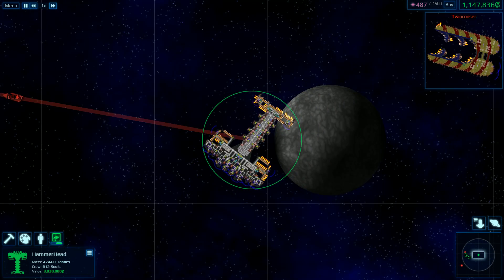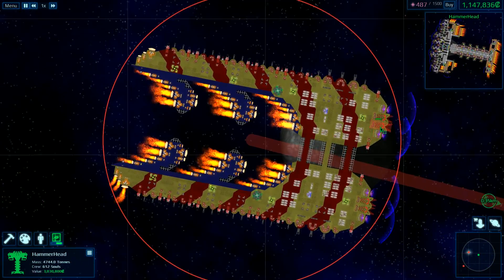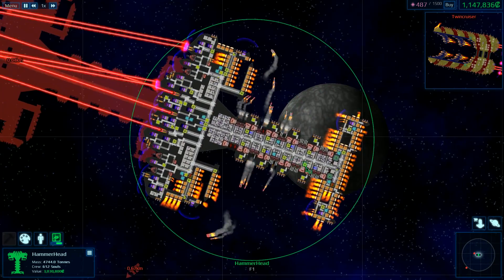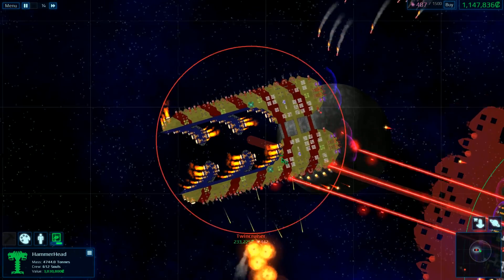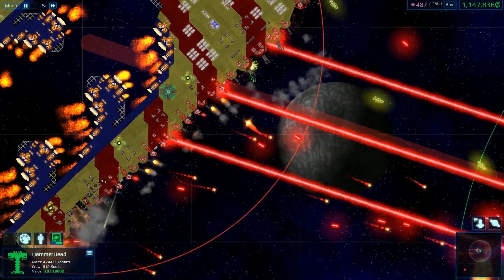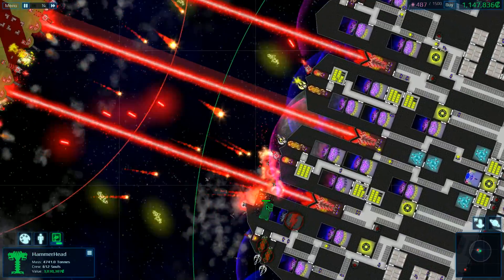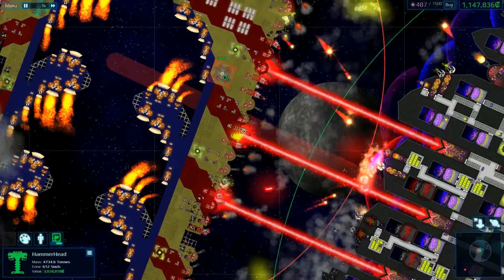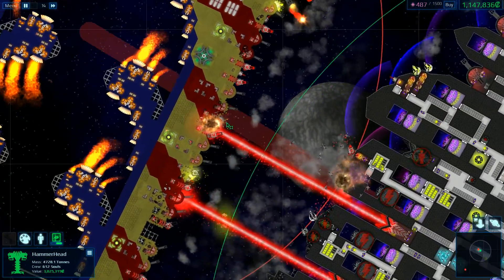First target is this guy — forward beams, lots and lots of cannons on the sides. It's a twin cruiser. Well, I've got far more missiles than he's got point defenses, but he's got many, many cannons. Let's see how well we do. Taking some structural damage already, shields are dropping off some sections. I am however doing some damage to him as well.